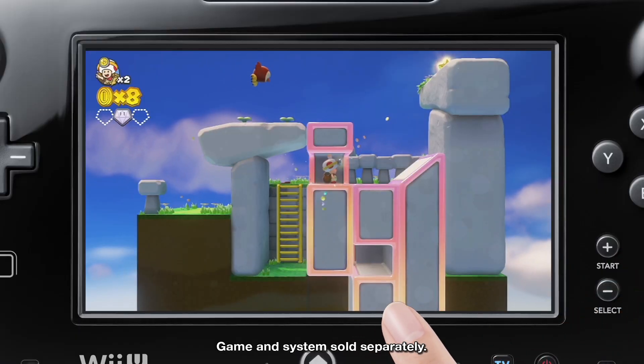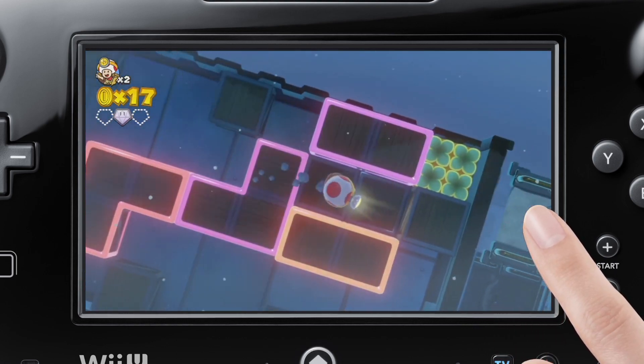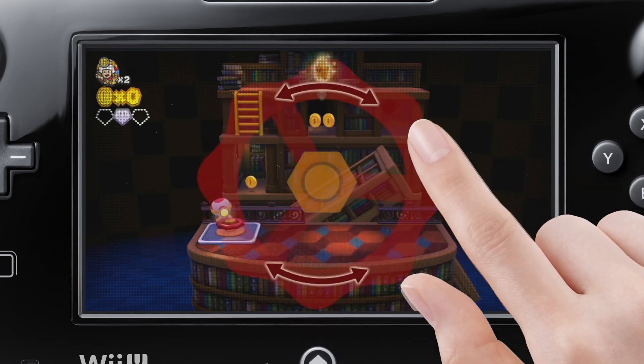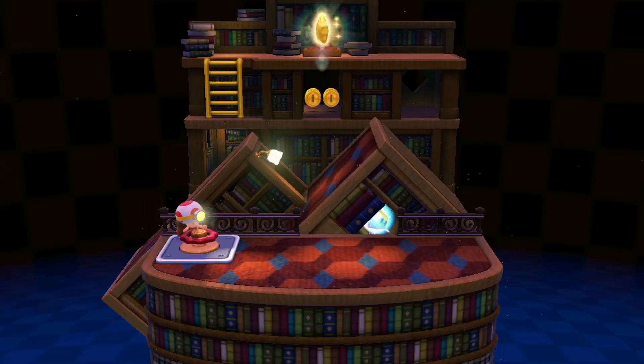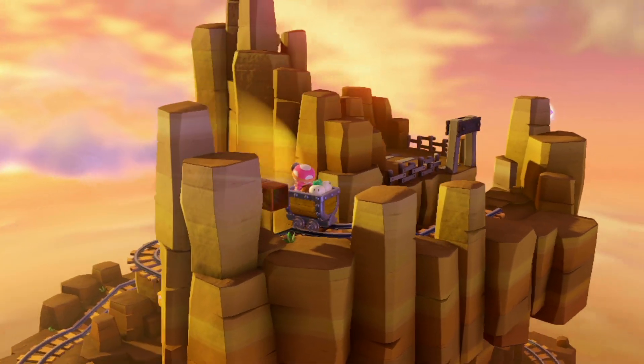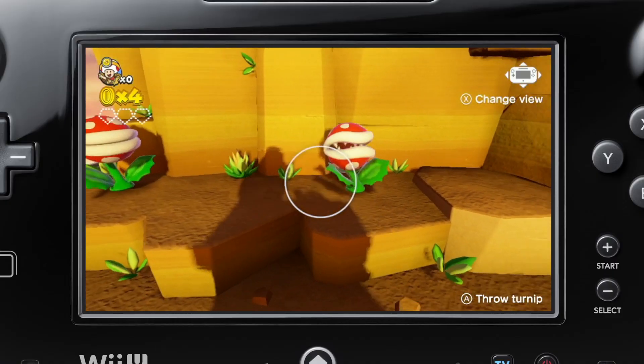Use the Wii U GamePad to interact with the courses and switch up the terrain in order to puzzle your way to the goal. And when your feet get tired, the Captain can always ride a minecart through one of the roller coaster-like stages, throwing turnips at enemies along the way.